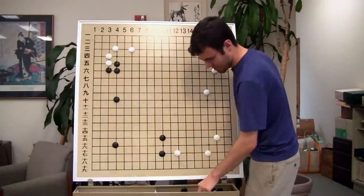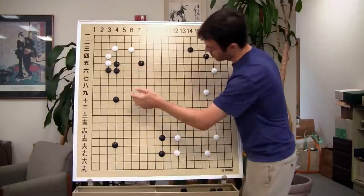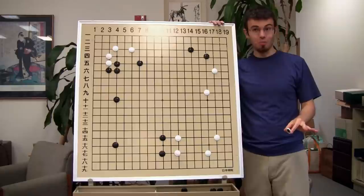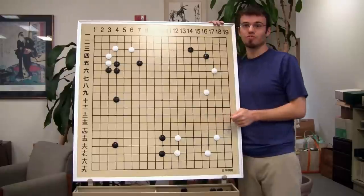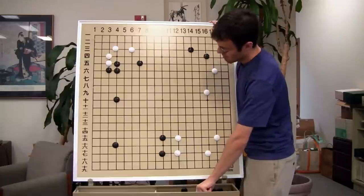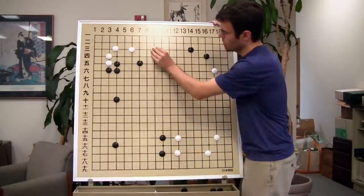Right, so for instance, if Black has this here — let's say we built this here and Black has something like this over here — we're done playing the opening. We've already done some stage-five moves. Would White still want to extend out of the top there? Probably not. Here, if White plays here, yeah.